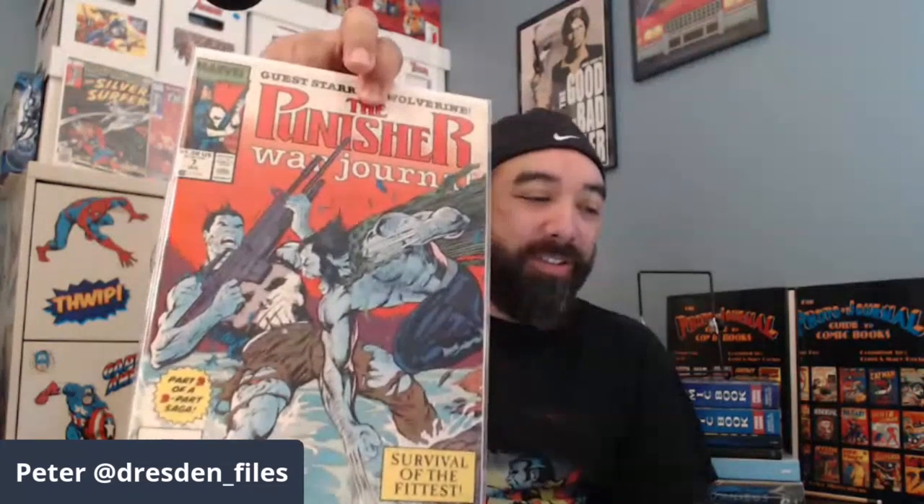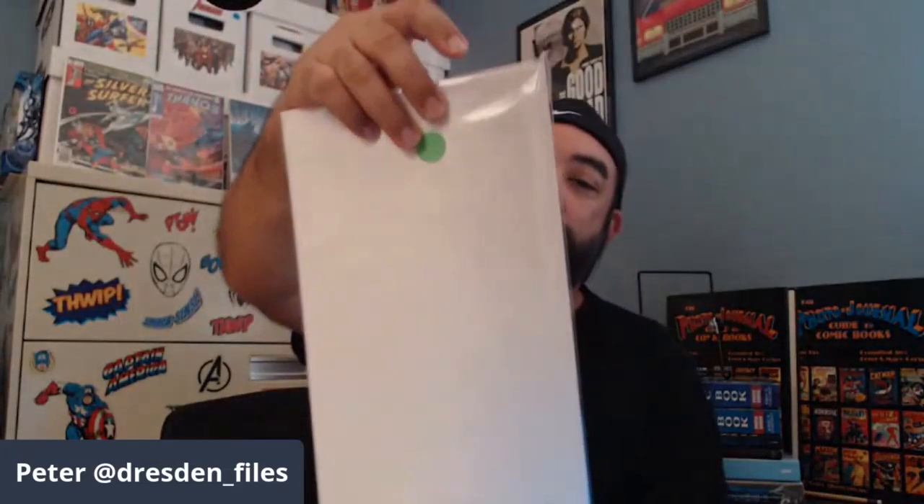Sticking with Jim Lee, I went with Punisher War Journal from back in the day. I'm a big Jim Lee fan — Wolverine and Punisher going head-to-head. I wanted to work this one in because it's just a good cover. It's easy to find too — I do the dollar bin articles, so I look for cheap things you might be able to find, and that's one you can find in a dollar bin. I want to have at least one cheapie thrown in there.